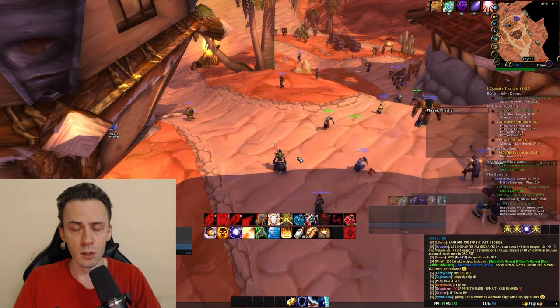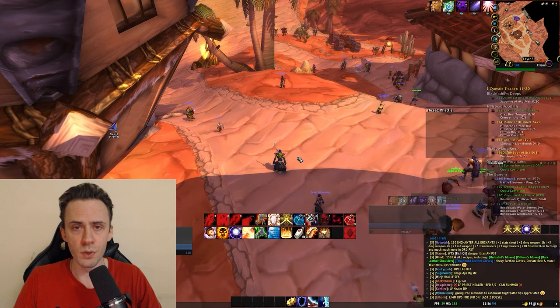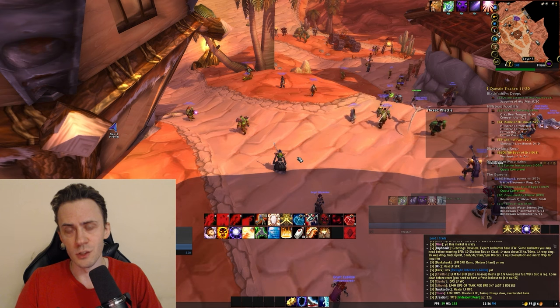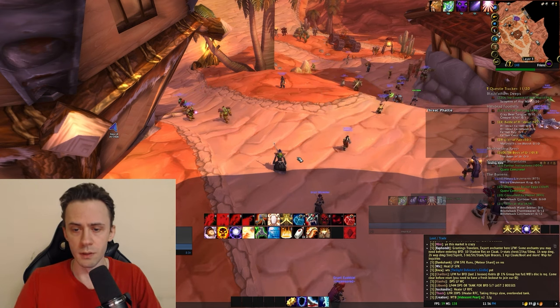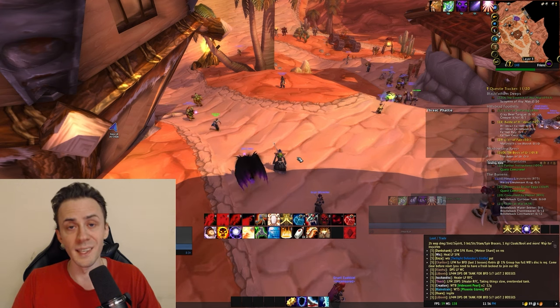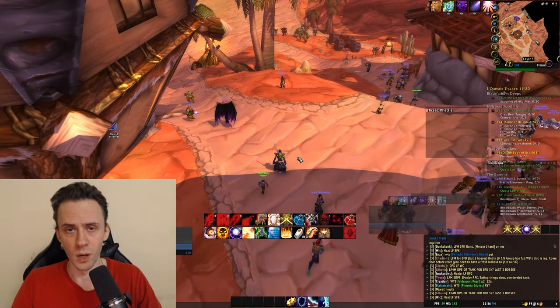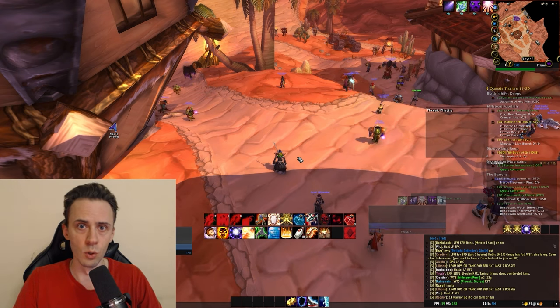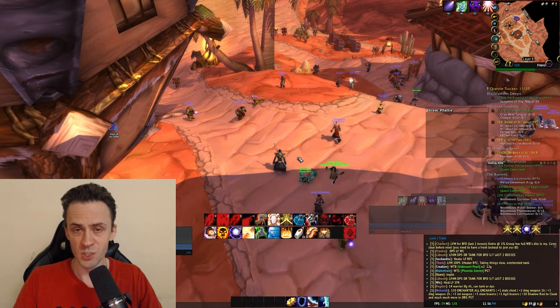The last reason to run dungeons early is gold. Once you hit level 25 you're essentially max level, so all experience from quests is automatically converted to gold. For example, at level 25, a level 20 quest gives around 1 gold; a level 24-25 quest gives around 1 gold 60 silver. It's a very efficient way to get gold.